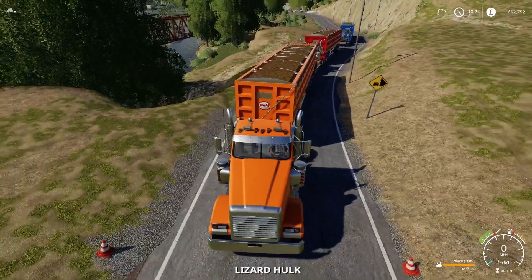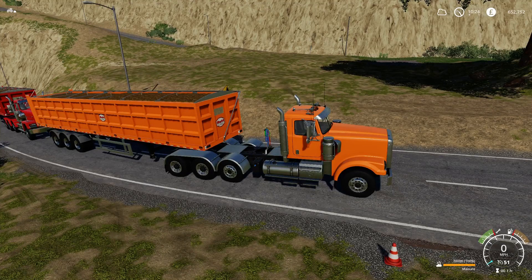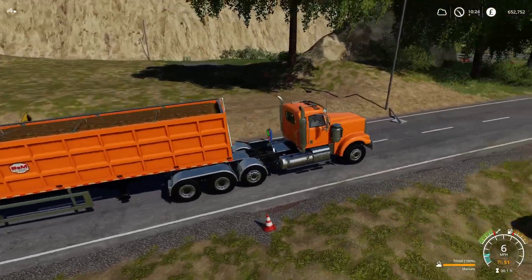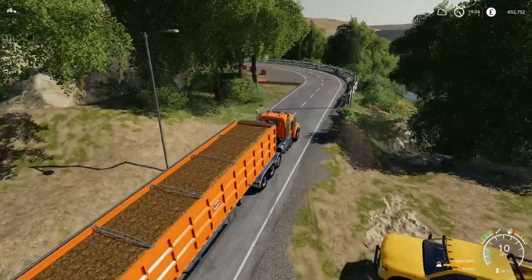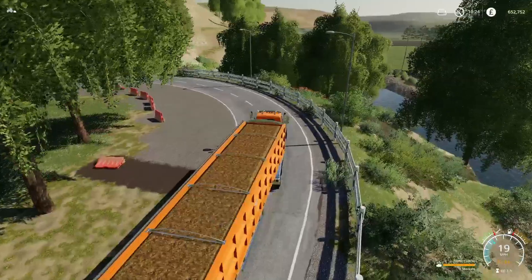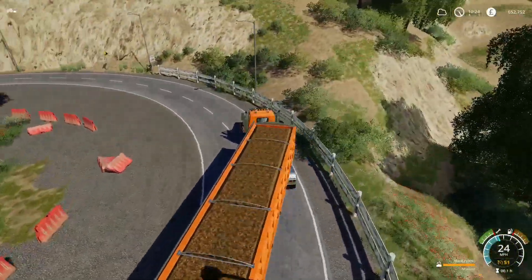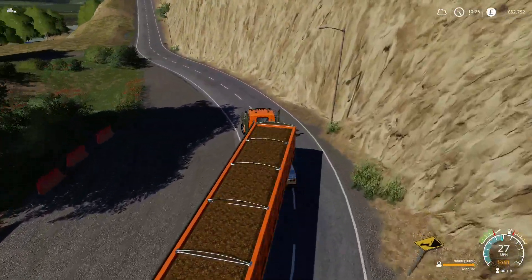Let's get this started. First of all we will try the Hulk. We have got the Black Sheep Modding trailers with 70,000 litres of manure, and all we do is put on the cruise control and let it go and see what happens. There are only three checkpoints where we are going to record the speed and see if there is a dramatic difference.